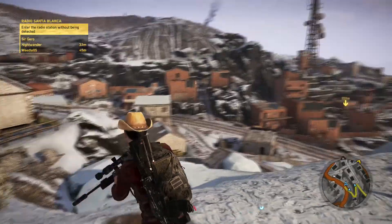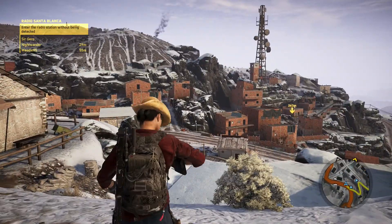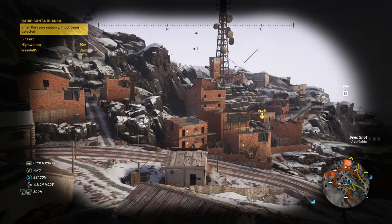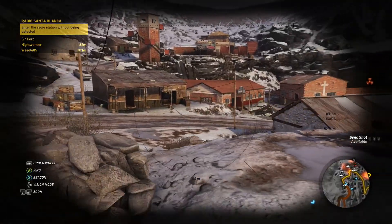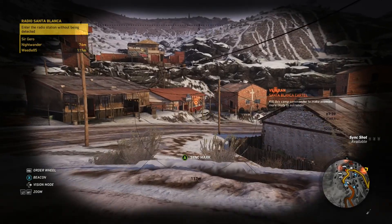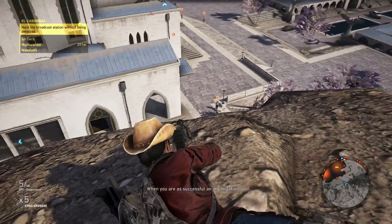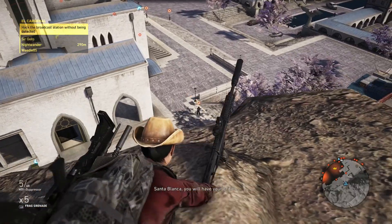To aid you in combat situations, you have a drone easily deployed by the push of the D-pad that switches you to a first-person view. You can be flown around for reconnaissance, marking targets, and eventually you can equip the drone with explosive or noise distractions. Enemies show up as blurry circles on your minimap, showing a general vicinity until they're seen, which puts a more specific dot on their location.